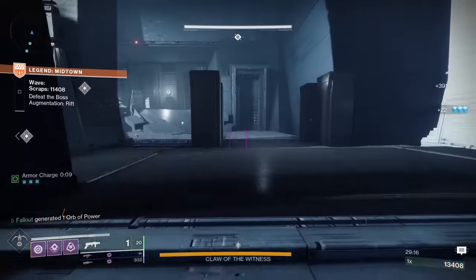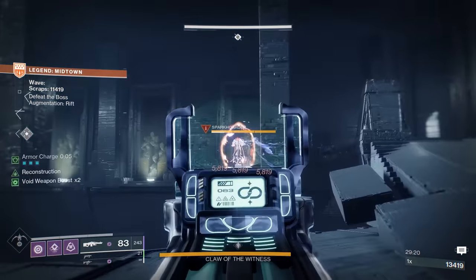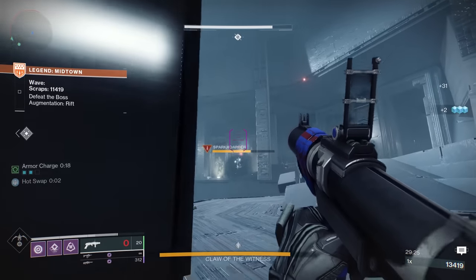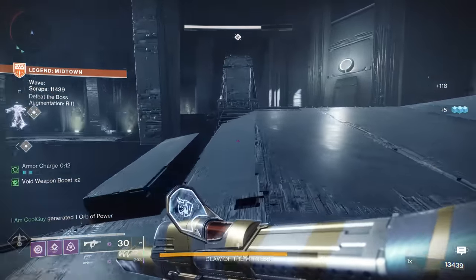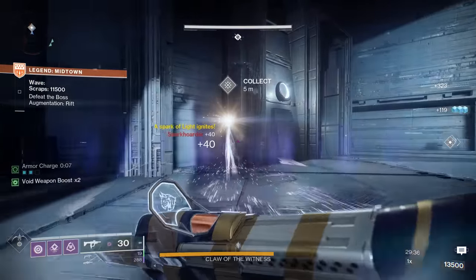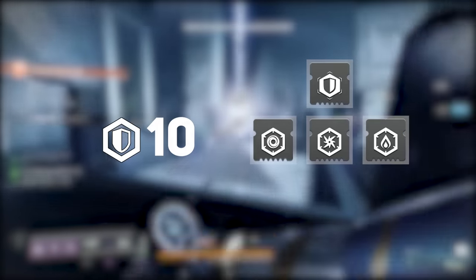Loadouts. As per usual, I will give a PSA: there are many loadouts that will work, but these are just my current favorites, one for each class. I'm gonna hard recommend that you get your Resilience up to 10 on every build and fill your chest armor with all defensive mods like Concussive Dampener and whatever resist element you want. Reason being: not dying is hugely important.